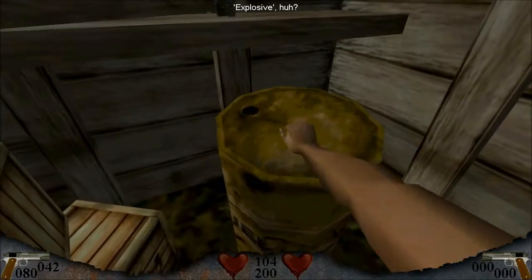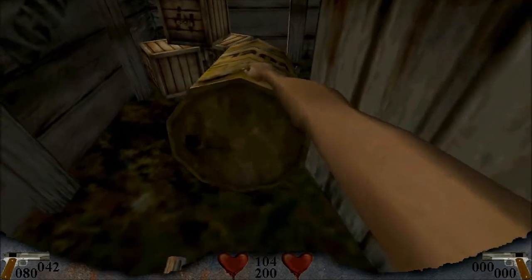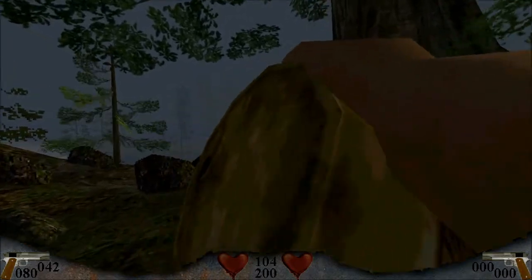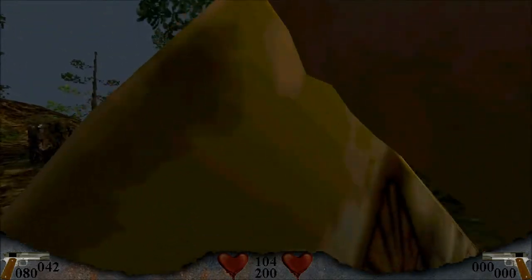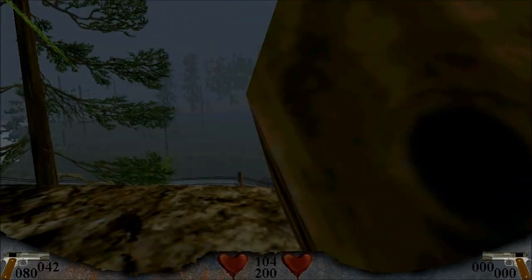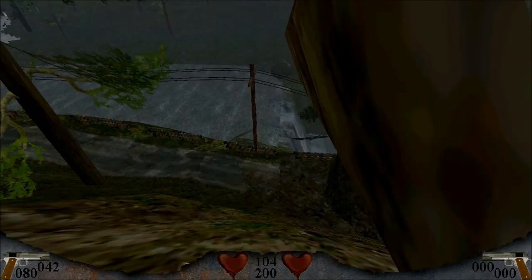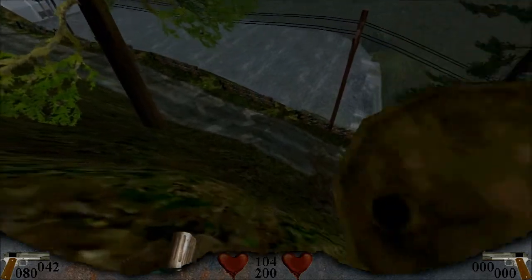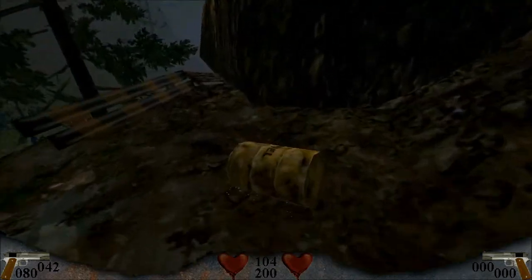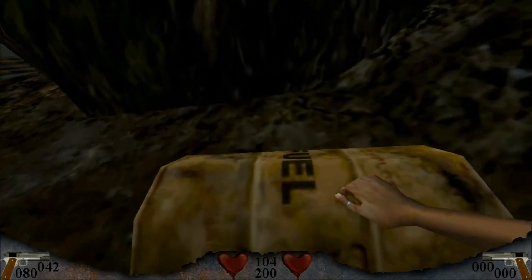Oh hey, what's that? It's an explosive barrel! Yes it is, and we're gonna need it. We can actually carry it quite surprisingly. Oh boy, that's a big drop — very laggy drop too. Okay, just let go of the barrel, save yourself. Okay, so what are we gonna do with this explosive barrel, and why are we putting it next to this big rock that's in our path?